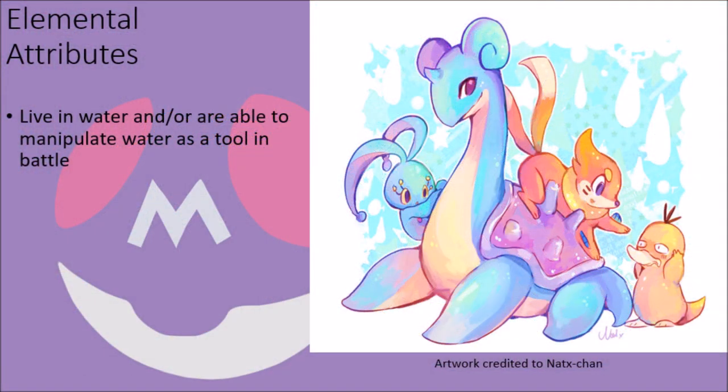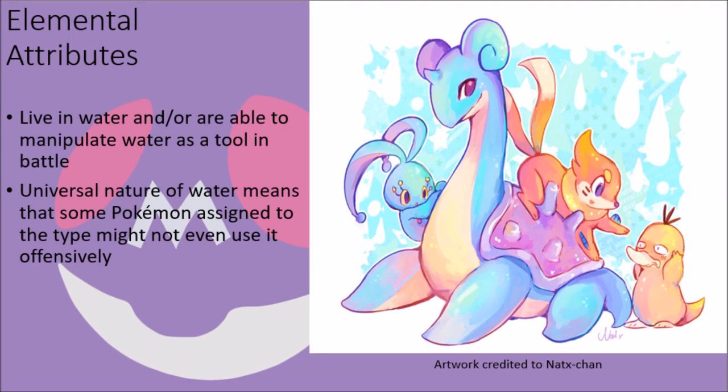The Water type itself is pretty easy to define at a basic level, as it primarily consists of Pokémon that all live near or within bodies of water, and those that are able to use water as an actual weapon in battle. This is commonly achieved by being able to store and release vast quantities of water from their bodies in the form of high-pressure streams, bubbles, waves, and other forms, or by being able to infuse the power of water into an attack to deal damage in a way that matches the offensive type advantages and disadvantages of the type. However, while this might seem simplistic at the surface, in truth the definition of the type can be a lot harder to define in certain cases, as water is such a universal component to life as we know it that it can come in a variety of forms, with some Pokémon assigned to the type only having defensive attributes that match it, being unable to actually learn any damaging moves of the type.